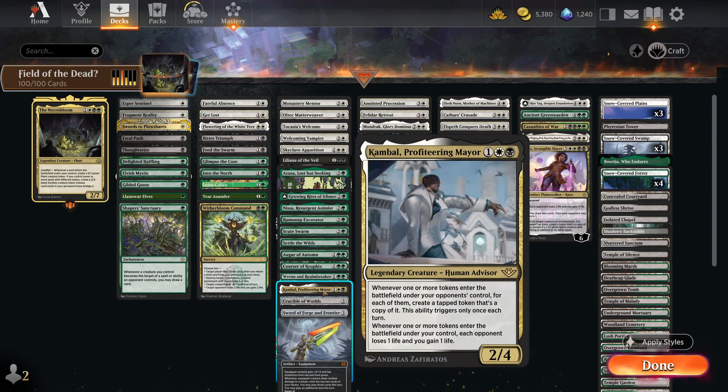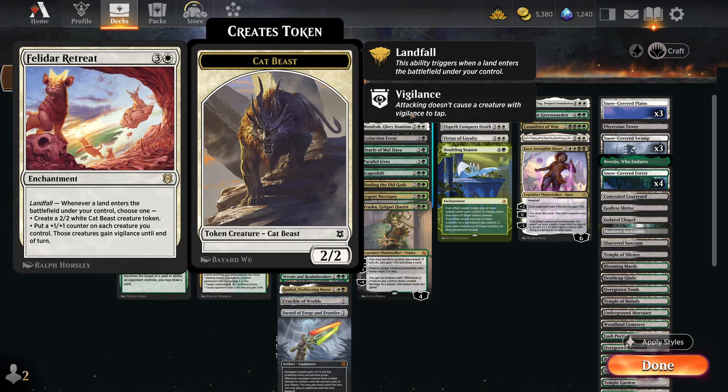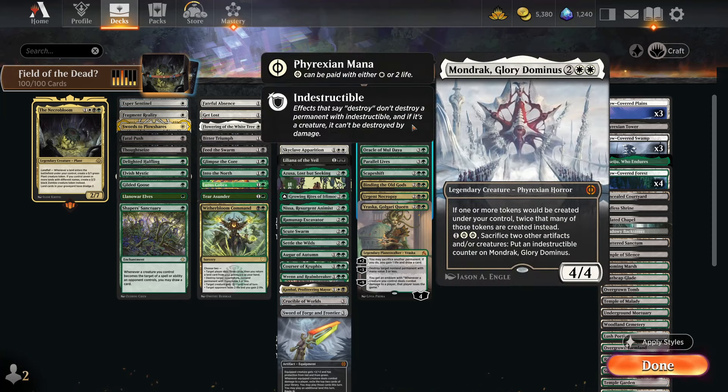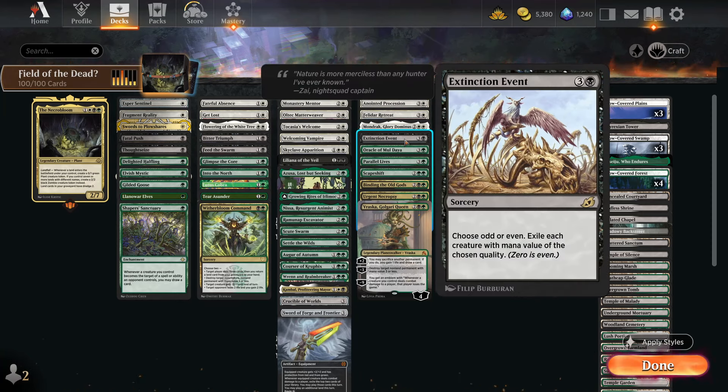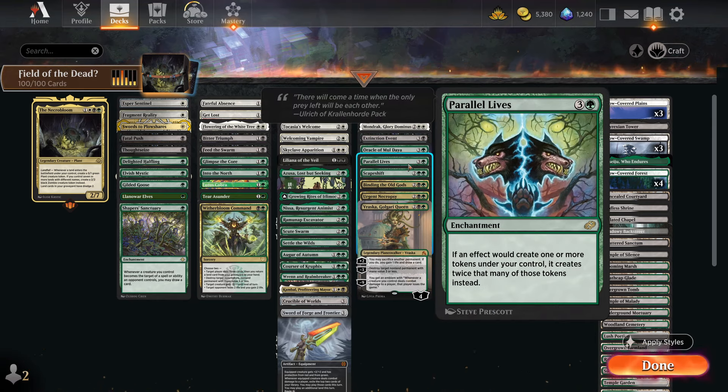We have Ren and Realm-Breaker — just all kinds of crazy for a three-mana planeswalker — and Crucible of Worlds. I also wanted to experiment with Kambal, because whenever a token comes in you drain for one. It's always capped at one but it's a nice little bit of drain. You could go more aristocrats-style with Blood Artist triggers but I ran out of space. Whenever an opponent creates tokens you also get a copy, which is really nice.